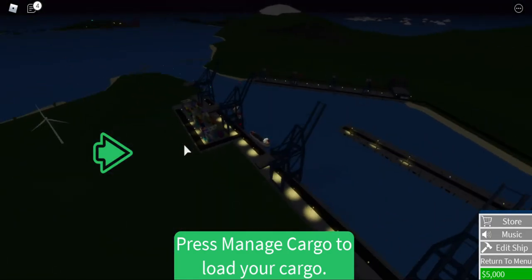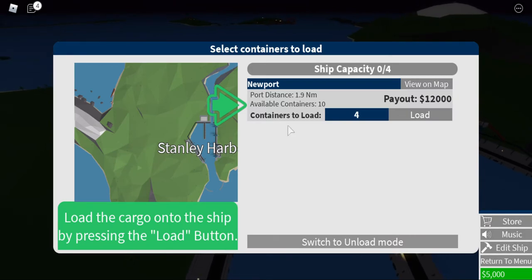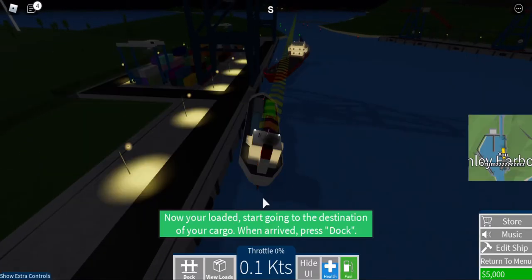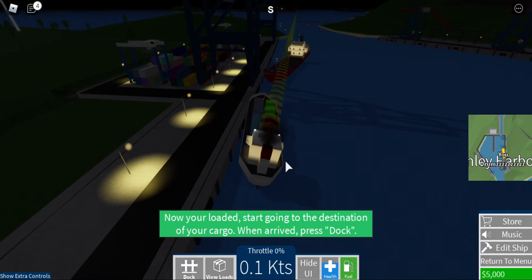Press manage cargo to load your cargo. Standard — load the cargo, press the load button. Back. Yes. Now you're loaded.